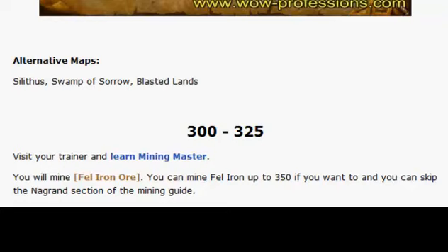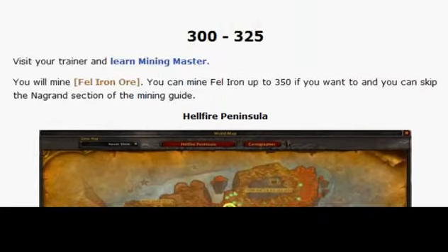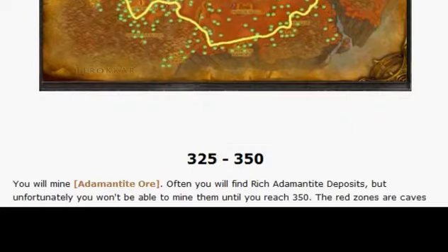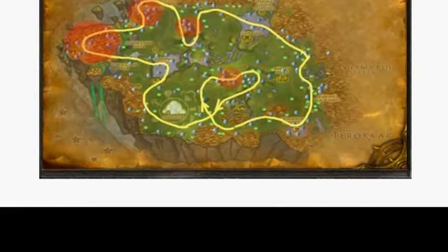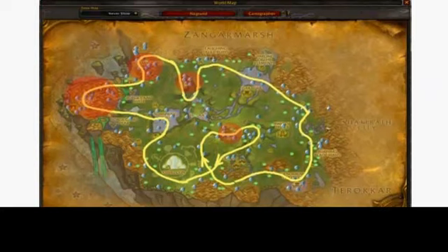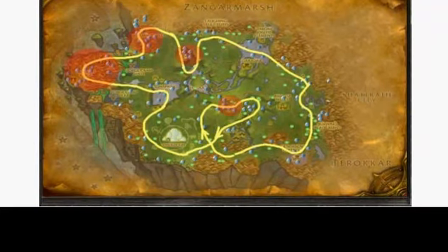And from 300 to 325, you pretty much just go to Hellfire. And then from 325 to 350, you go to Nagrand. I think you may be able to skip Nagrand if you can buy out stuff, but by now this stuff is very expensive.